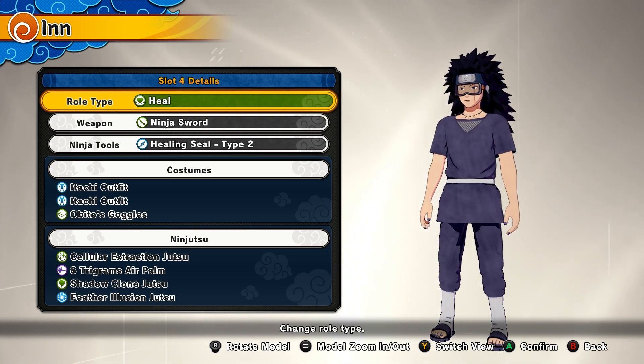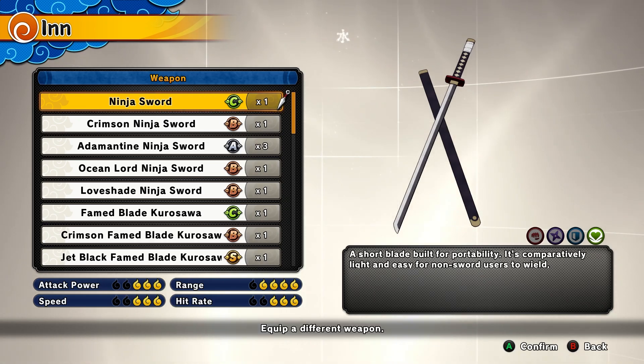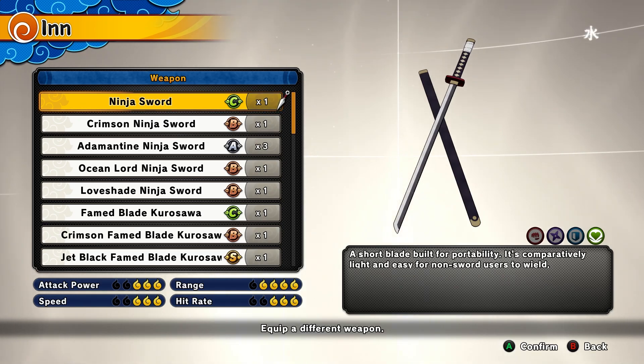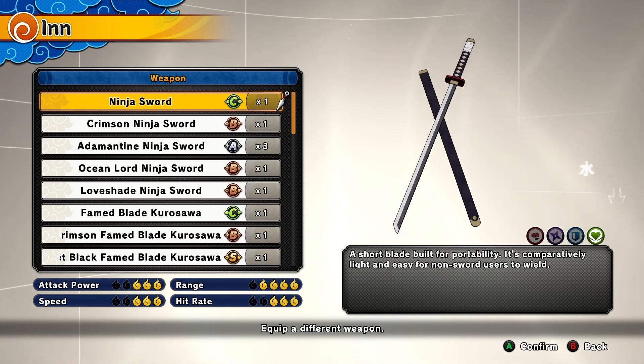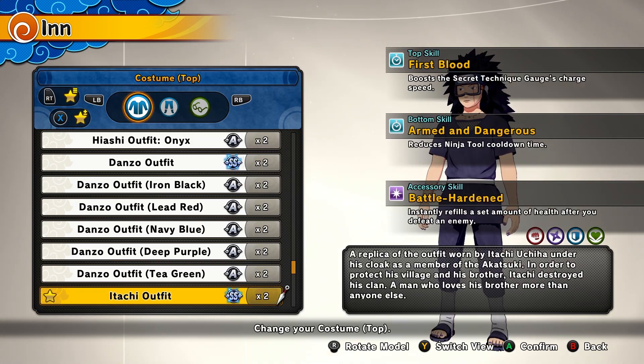Last but not least we have our healer mains. For the weapon, you're going to be using the Ninja Sword — this is another weapon you get by starting the game, you already have it. For the ninja tool, I want you guys to be using the Healing Cell Type 2, which will heal you and all allies around you.